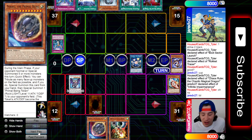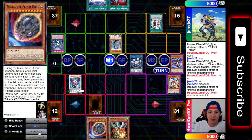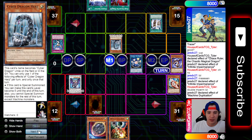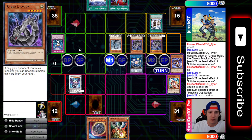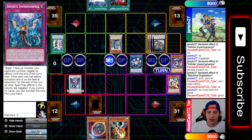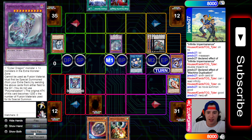So this turn I have Seal bounce, Chalice negate, Droll and Lockbird for a deck that searches a lot, and Nib as backup. He goes ahead and top decks another Imperm - this dude's nuts, Jared is a really good player, deck just loves him. He imperms my Seal and I let that go through. Then he activates Machine Duplication again - two games in a row he has Machine Duplication, which basically means the end for me. I let it go through because I have Nib. My thinking was I have Nib and Chalice, so Chalice can negate Infinity and I can Nib the whole board. He brings out the two Cyber Dragons, overlays for Nova - I let that go through - then overlays for Infinity.